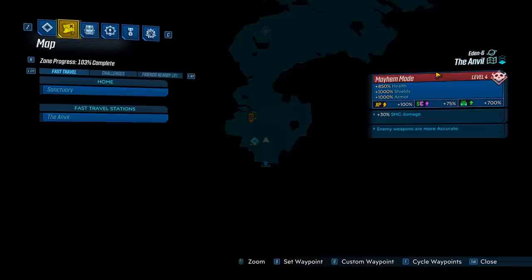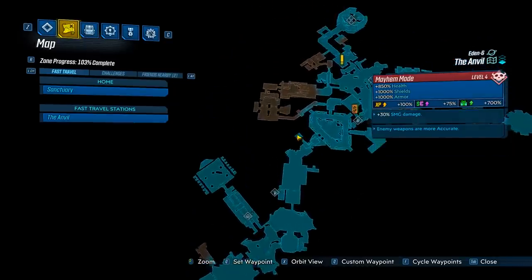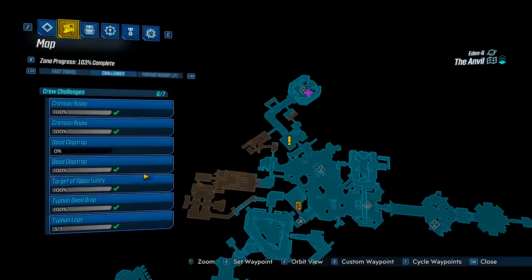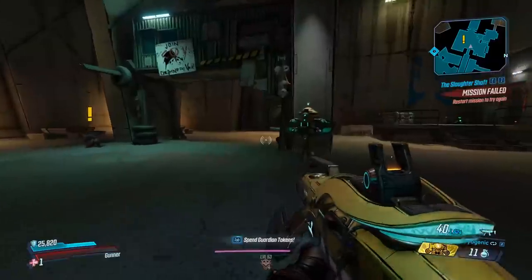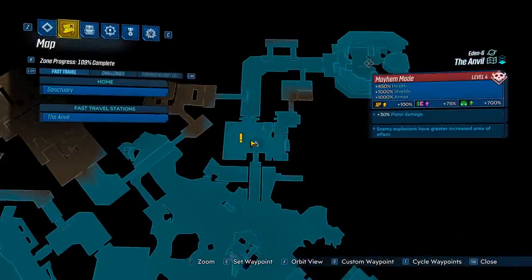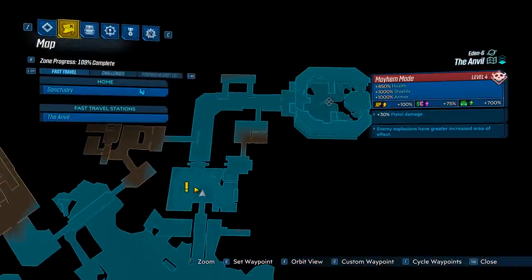What you want to do is head over to the Anvil on Eden 6, and we're going to head all the way to the end of the map. Over here is going to be the Sky Bullies, which is a challenge enemy. On your way over, you will find the save station, so be sure to hit that so that when you save quit, you're going to spawn right there, and it's going to make it a much shorter walk to the boss.